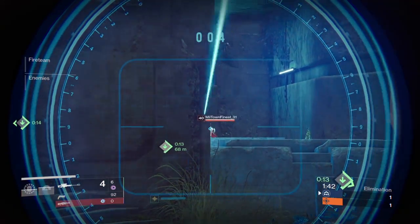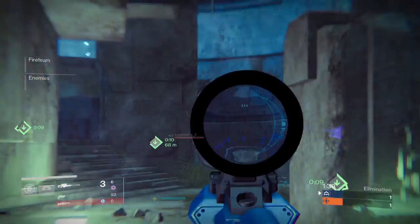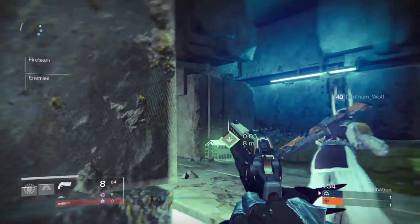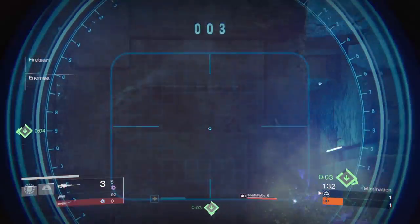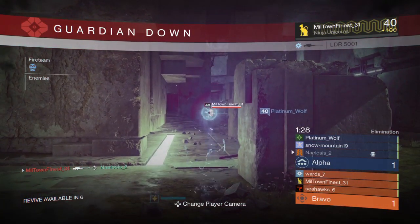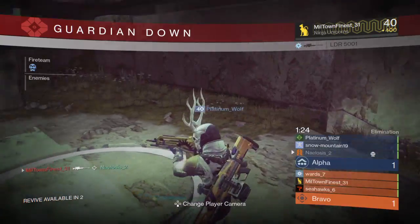I also have Smallborn, which increases range and stability, which slows down my reload, and it doesn't touch my magazine, so I'm good to go. That's a nice one. And then I have Close and Personal for the last perk. Keeper right now. That's a keeper.